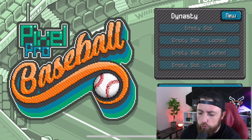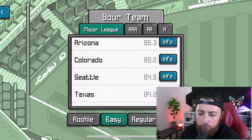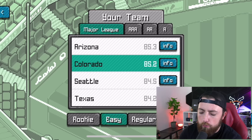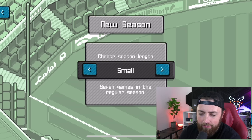So it looks like you need to create a dynasty team. Boston is locked, so screw it — we're going to go Colorado. We'll go regular difficulty because I don't know what's about to happen. New season, choose a season length — I guess we'll go small to start, and if you guys love this, maybe we can do a bigger season.